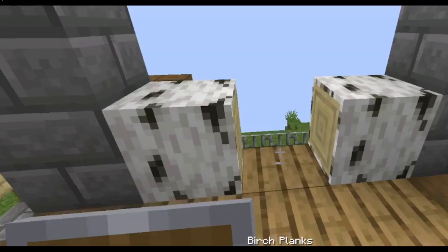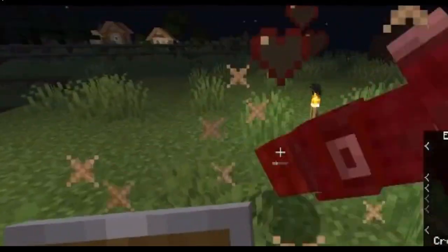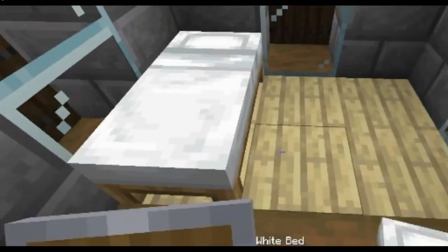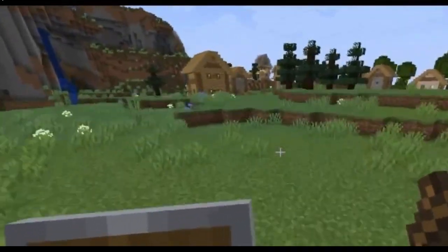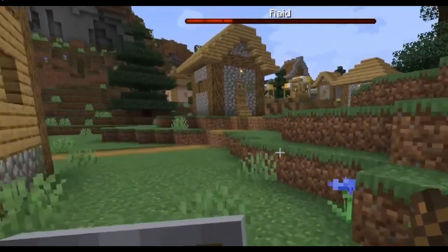I then started building the first and second floor of the tower before these guys showed up. I killed all of the main guy's minions and then I did my best, but I accidentally killed the flag guy. I then continued to build, totally forgetting about this incident until I made my way into the village and accidentally started my first ever raid.